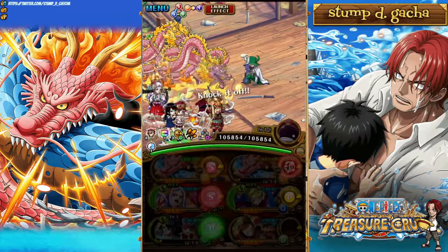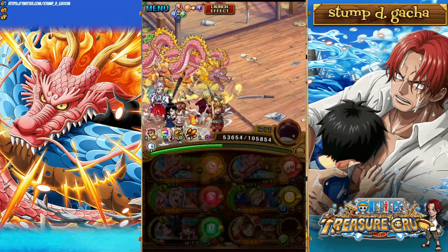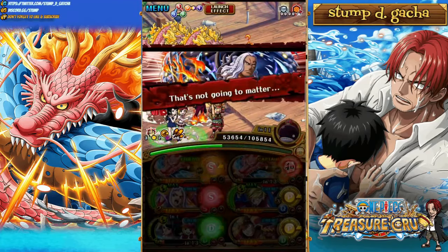Honestly, it doesn't even matter because you have Ace Yamato on this team, so that way you're just triggering it that way. But with the Luffy unit, he's just a boosted character and he just does a lot of damage.